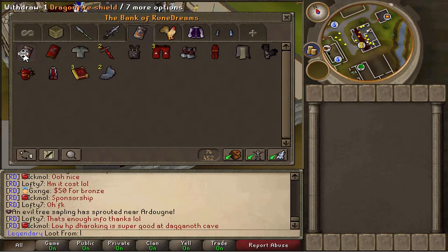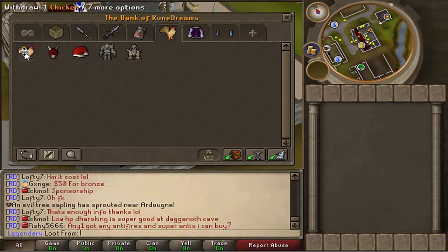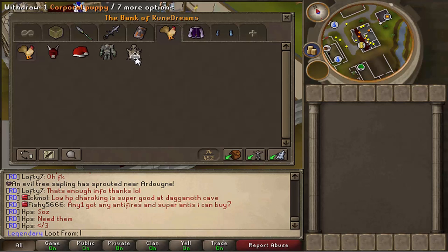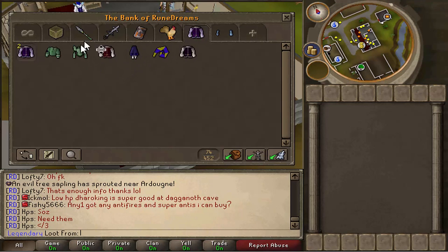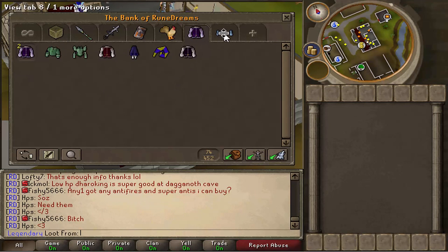Armor tab: DFS, D square, fighter torso, two dragon defenders, BCP, three D boots, pair of steads, dragon plate legs with gold trim ornament kit, bandos tassets, trickster gloves, dragon full helm with ornament kit, battle mage robe legs, three mage's books, and two crystal shields. Rares tab: the rubber chicken, the red Halloween mask, the santa hat, the balk pet, and the corp pet. Then there's the fashion skate or elegant items - I'm not going to go over those, not many people want those.